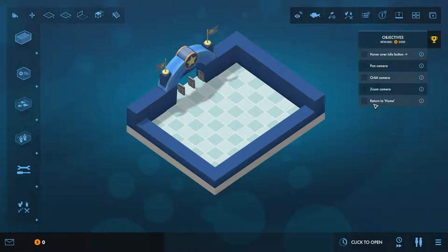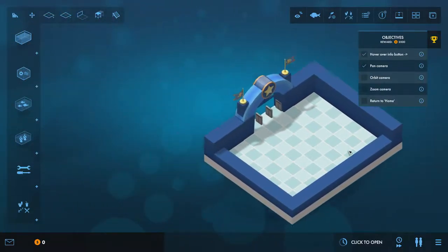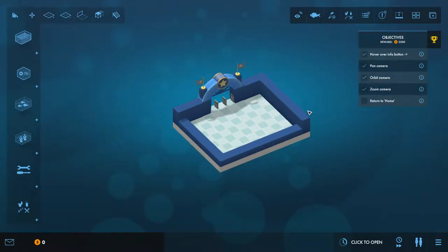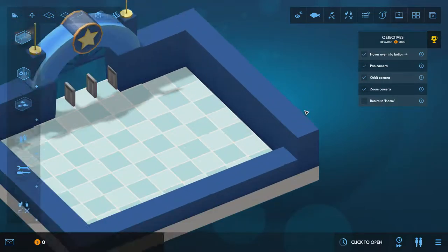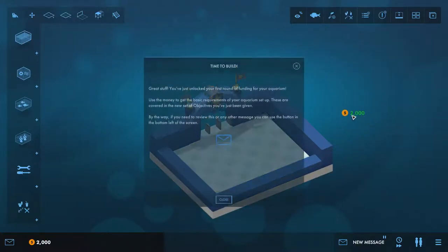We've got no pause button at the moment — pressing space usually pauses but does nothing without people. You can pan the camera by clicking the right mouse button and moving around, orbit the camera using the middle mouse button, zoom with the scroll wheel, and press H to return home.